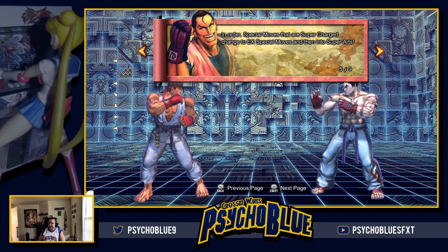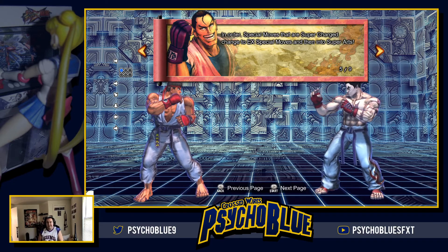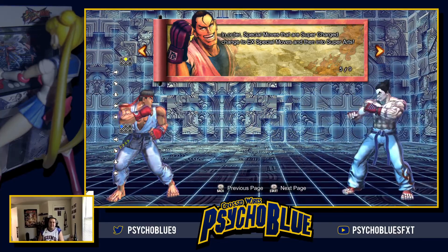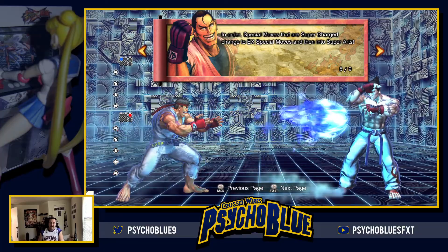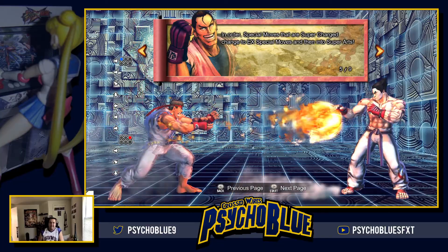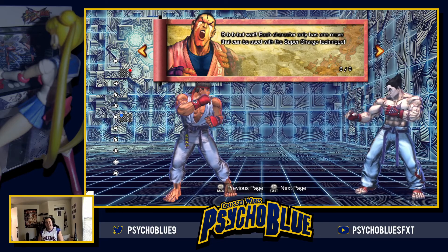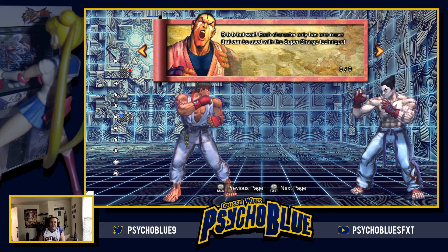So every character in this game has one Supercharged attack. For Ryu, it is indeed, as Eggroll mentioned in the chat, his Hadouken, which is Quarter Circle Forward and a Punch. Just let it go quickly to do a regular version. And just like in other games, depending on the strength you do, it might determine different effects. Look at this. Slow Ball. Fast Ball. But wait! Each character has only one move that can be used with the Supercharge technique. Good stuff, Dan. Thanks for wrapping it up.